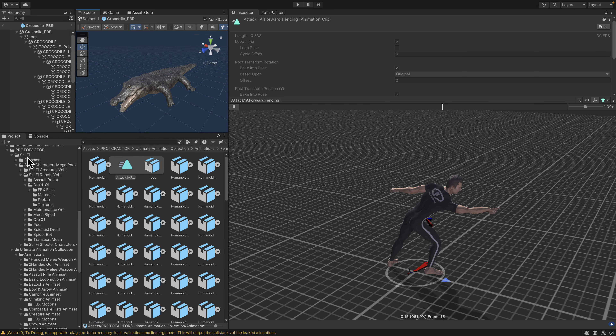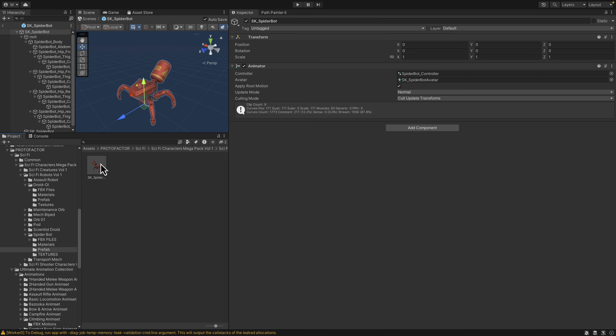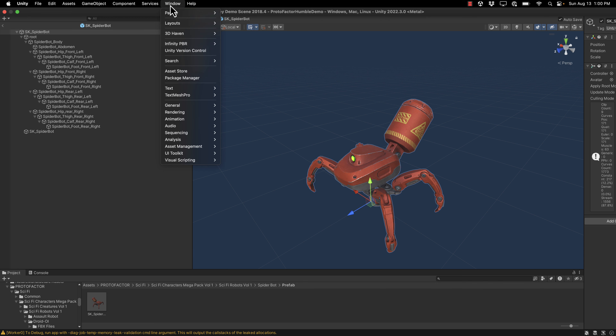Another thing we've got from Proto Factor — a sci-fi collection. You've got assault droids, bipedal mechs, scientific droids, spider bots. Let's check out the spider bot. Everything is rigged with prefabs. Here is a spider bot from the sci-fi pack.